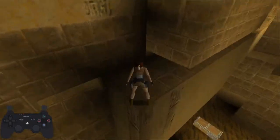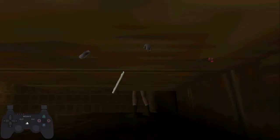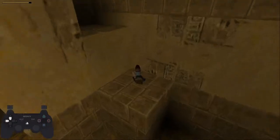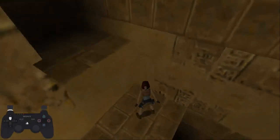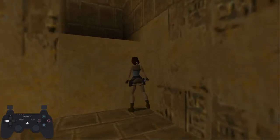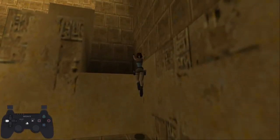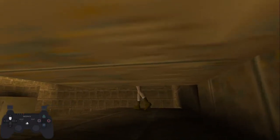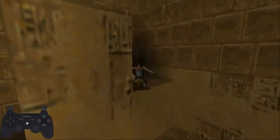So once you jump here, you want to do a roll, then just do two walks into a run to the right over here. The safest way I would recommend for if you're just starting out is to just drop down here and then climb up. But if you're going for a little bit better, then you can do this extending jump and do a late grab as well to come right here.